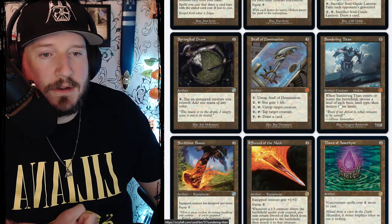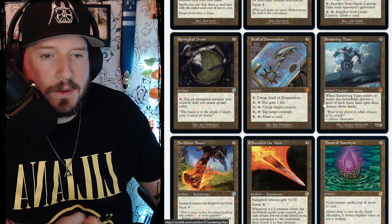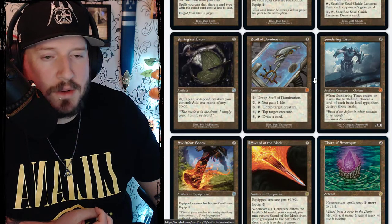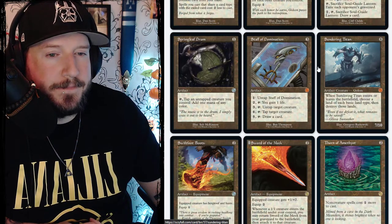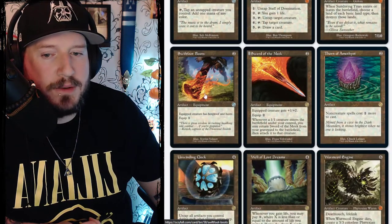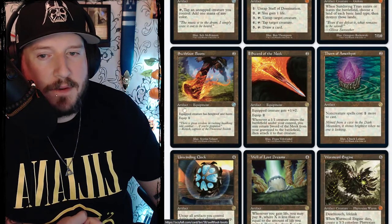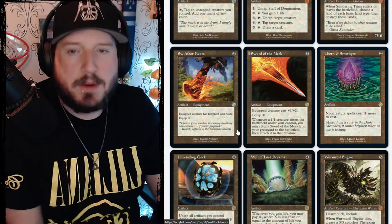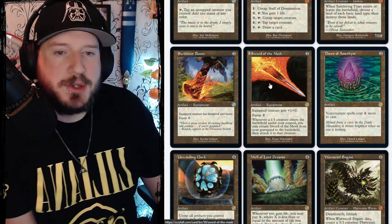Sundering Titan is eight colorless for a 7/10 artifact creature golem. When Sundering Titan enters or leaves the battlefield, choose a land of each basic land type, then destroy those lands. Swiftfoot Boots is two mana for an artifact equipment — equipped creature has hexproof and haste. Equip one.